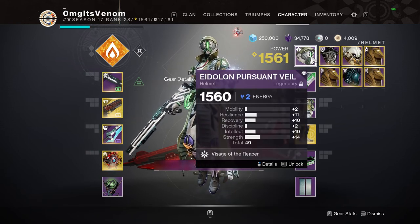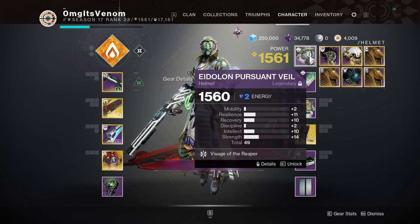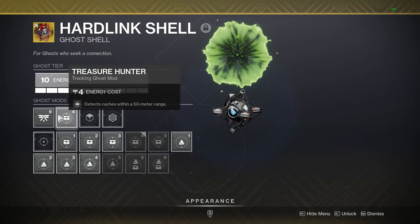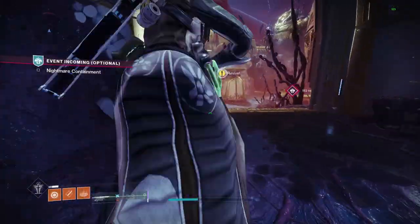Firstly, to increase the drops of dreads you must have on all the Eidolon Arm pieces, or max them. Secondly, it's recommended to have the cache mod on your ghost shell.